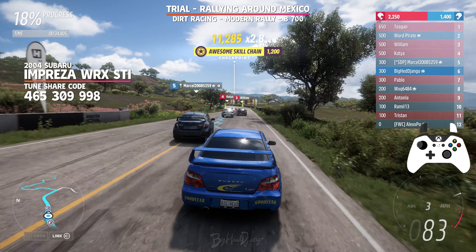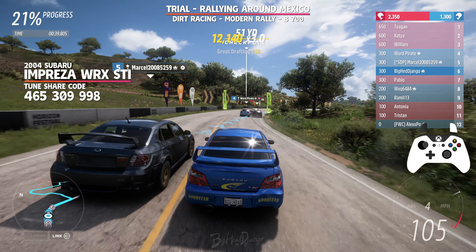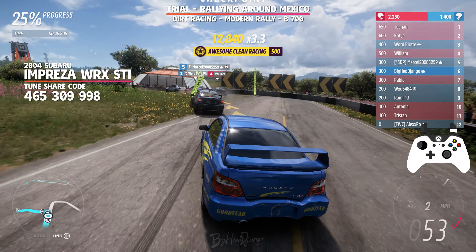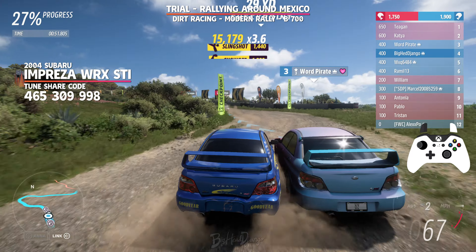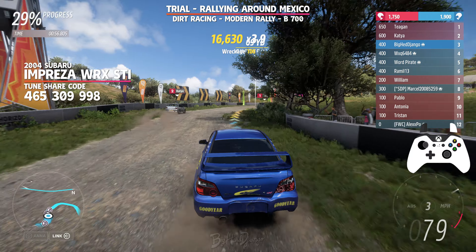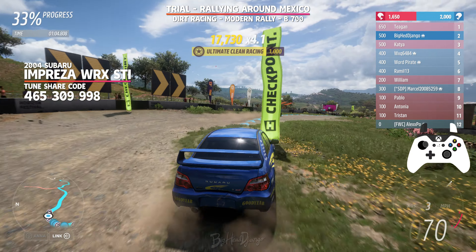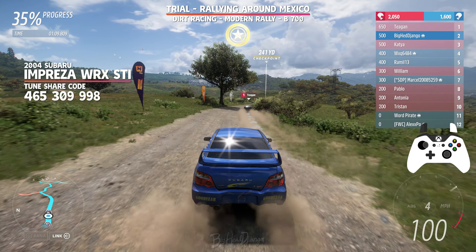Up ahead, you can see a teammate fighting with the AI, just giving their best and then still somehow losing position. Brake hard at this corner — hold the inside line because your teammates are going to ram you from behind. Finally, onto the dirt section. Here I thought World Pirate was going to ram me, so I prepared to defend against their ramming, but that's not what they did. Through the first couple of dirt checkpoints, tap the brake here to go through this corner a lot more smoothly. We head towards the downhill section, gaining a lot of speed here.